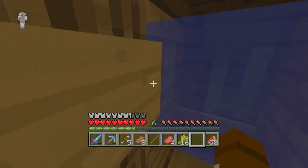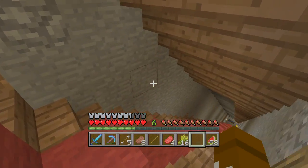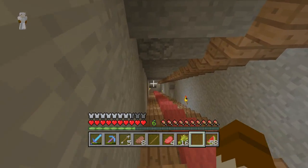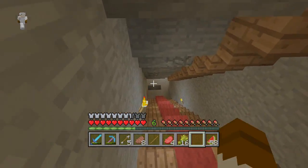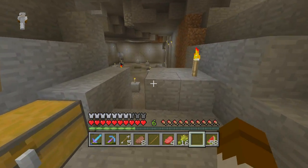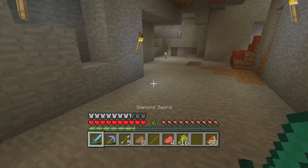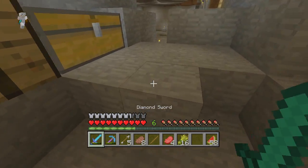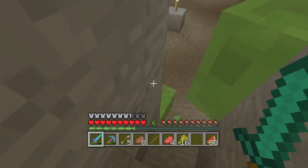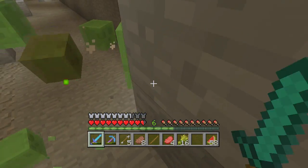Of course, this is Xbox 360, so maps are limited — they're not infinitely spawning. Because of that and some bad luck with the seed, no taiga biome spawned on this map. That's pretty annoying because I don't have any spruce wood either. That's why I use a lot of oak.